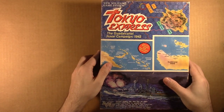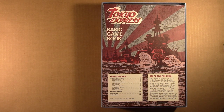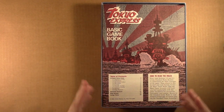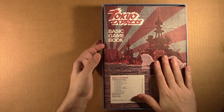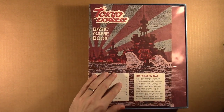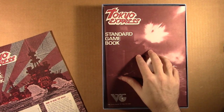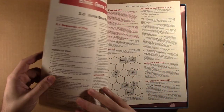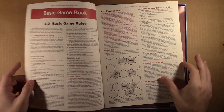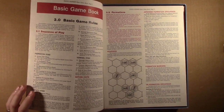Let's go ahead and open it up. I did have a chance to look at this when I was at my friend's house and saw some of the components, so this isn't stacked exactly as you'd get it mint. First thing we have is the basic game book. The basic game book tells you to go and read the basic concepts in the standard game book first, then come back and read the basic game book. And I'll tell you, this is laid out really, really well.